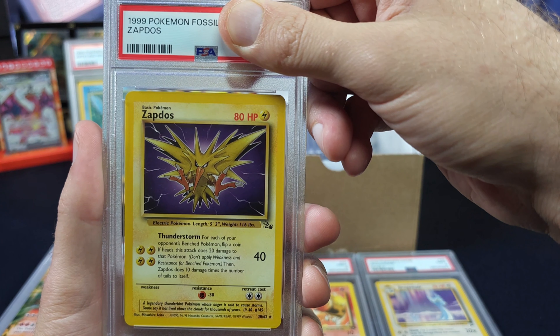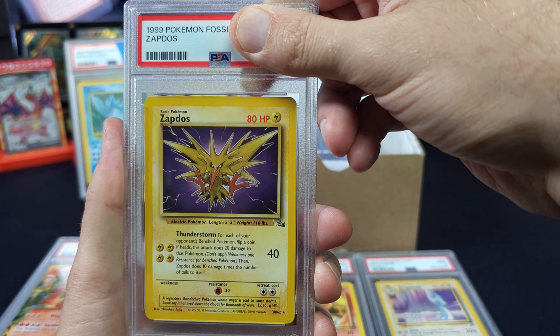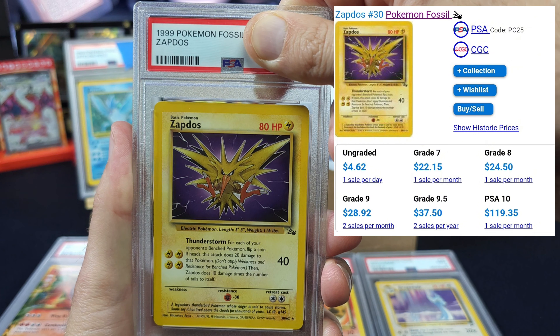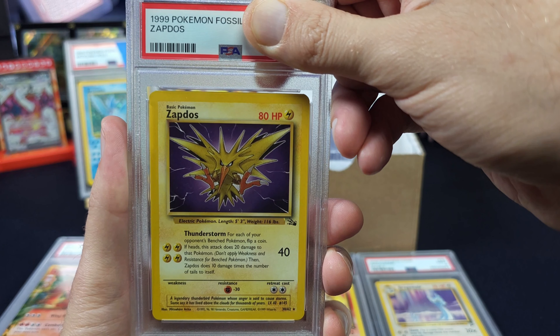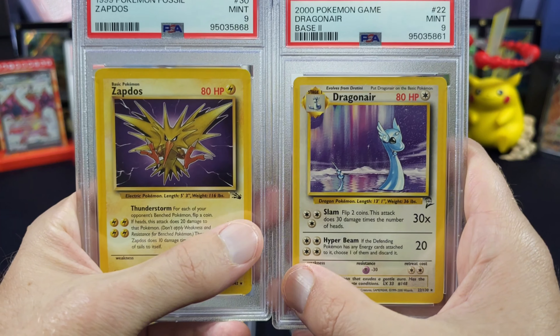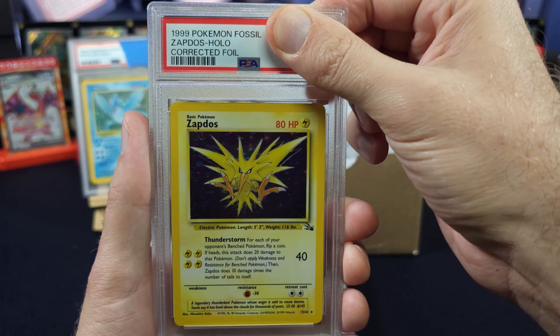Now we've got a Zapdos from Fossil, number 30. This is the non-holo version. Ungraded is five dollars, grade 8 is 25, grade 9 is 30, PSA 10 is 120. 120 for a non-holo! Three, two, one — got a nine. Pack fresh rares are still not guaranteed a 10.